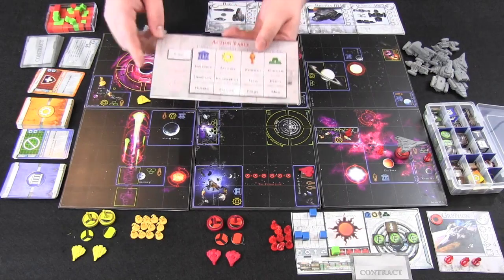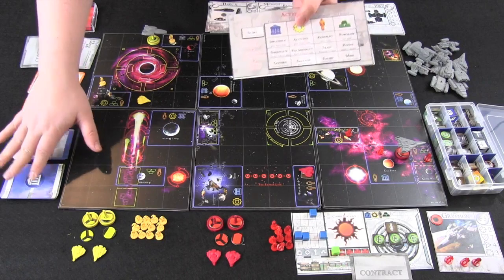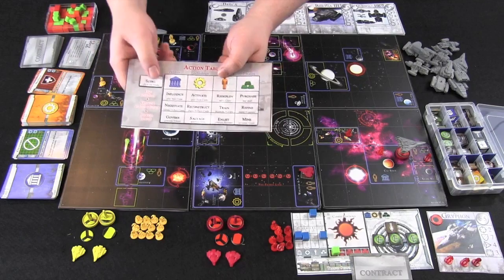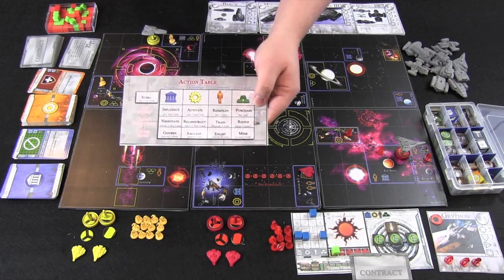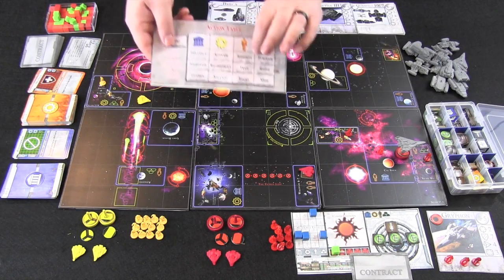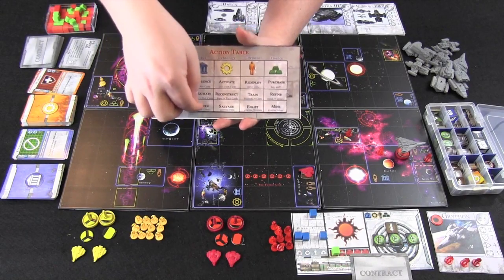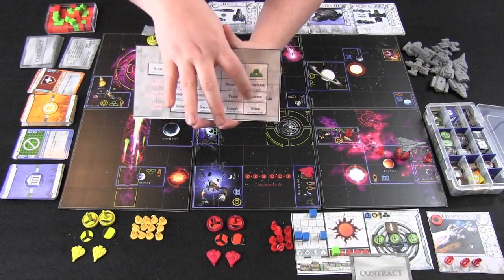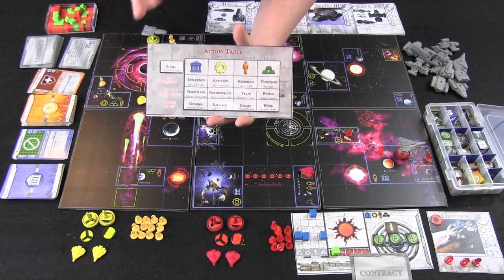The level three actions use the resources gained from conversion. Politics lets you play politics cards. The activate action in tech lets you play technology cards from your hand. Redeploying lets you move crew, and purchasing lets you buy things. The real limitation is that you must first have tokens to convert into goods — cards, crew, or money — and then you need those goods to do the top-level actions. So you'll generally take them in this order, though that may change throughout the game.